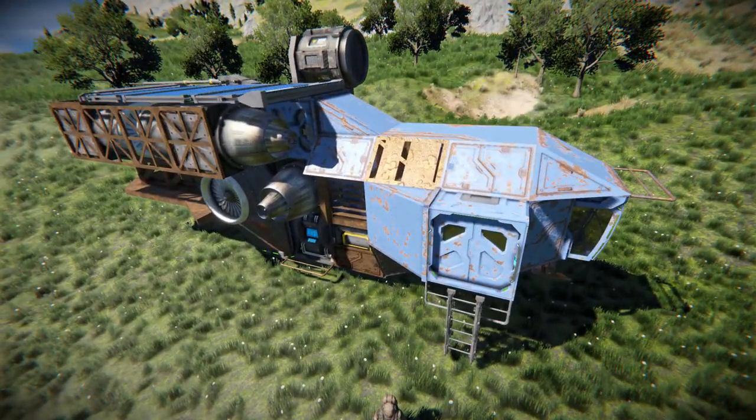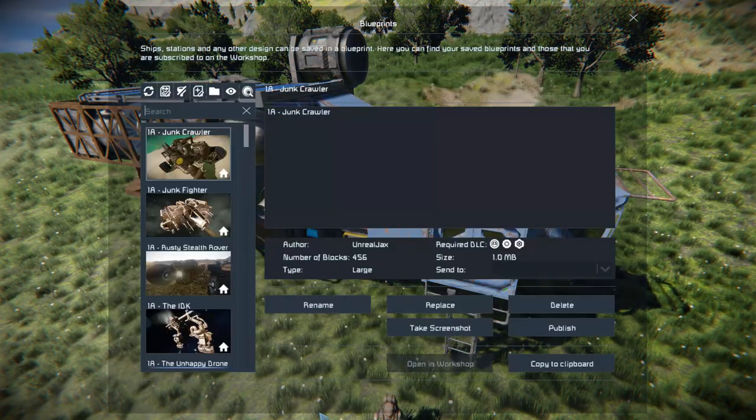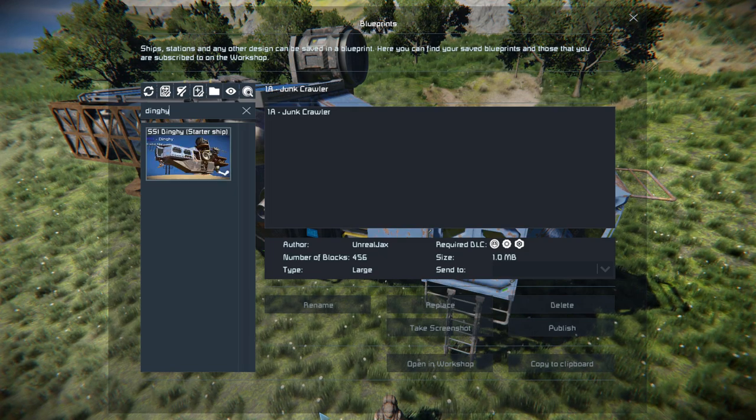It's got all the basic stuff you need to get started: a survival kit, cargo containers, a solar panel, and atmospheric thrusters, just in case you need to move this from a hostile area. Pressing F10 and finding the spawn menu, the dinghy is 73 small blocks, and it uses quite a few of the DLC packs.